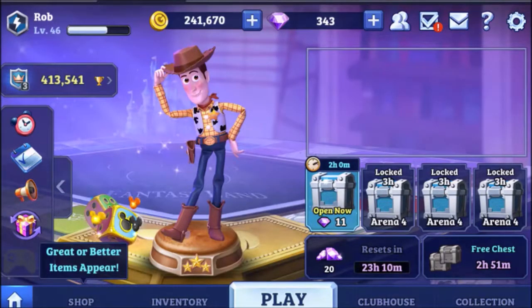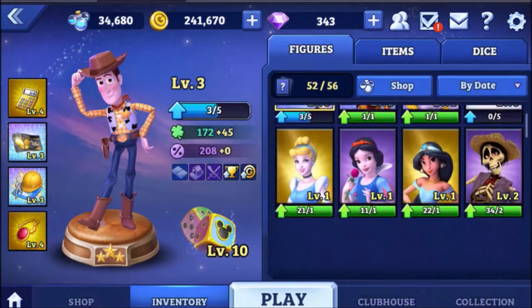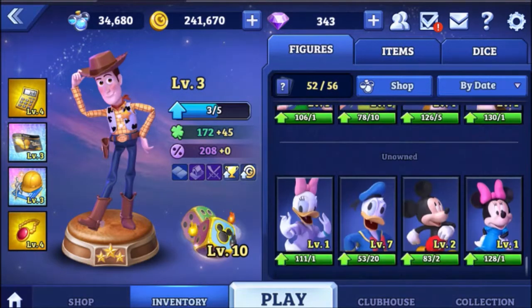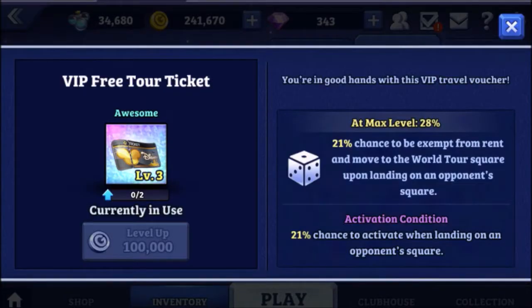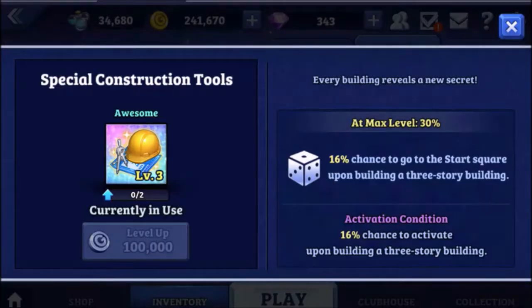As you played on in the game you got chests which you could open to get items and upgrades for your character. These are all the characters I have in the game: Mickey Mouse, Donald Duck, Minnie Mouse, Peter Pan, Woody, Buzz Lightyear, Zootopia characters, and in the latest update before the service termination they added Coco characters such as Miguel.